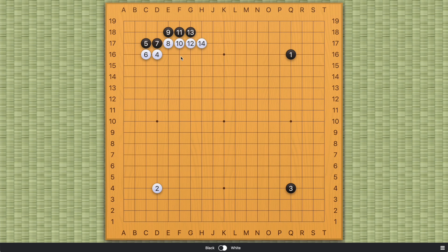So black cannot effectively attack this white wall compared to the modern joseki. That answers our question of why the modern joseki favors black, and why the old joseki favors white. There's one more thing: why is black crawling here one more time? Normally, when you play an exchange on the second line in exchange for your opponent's move on the third line, this doesn't favor you.